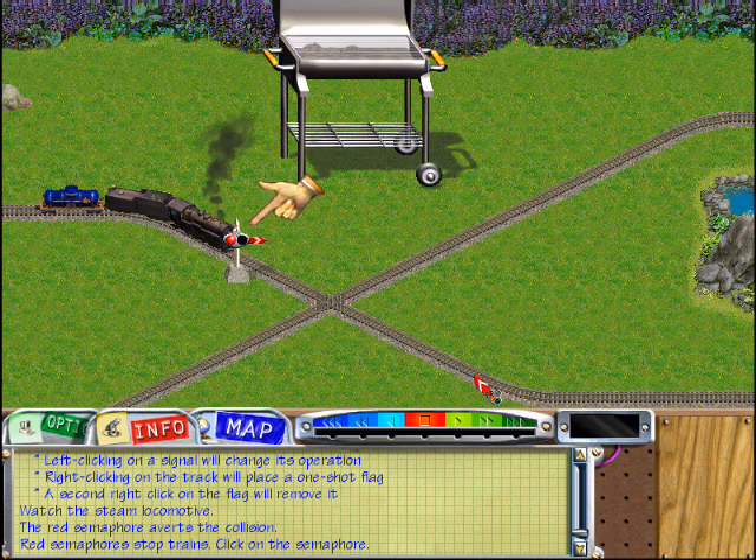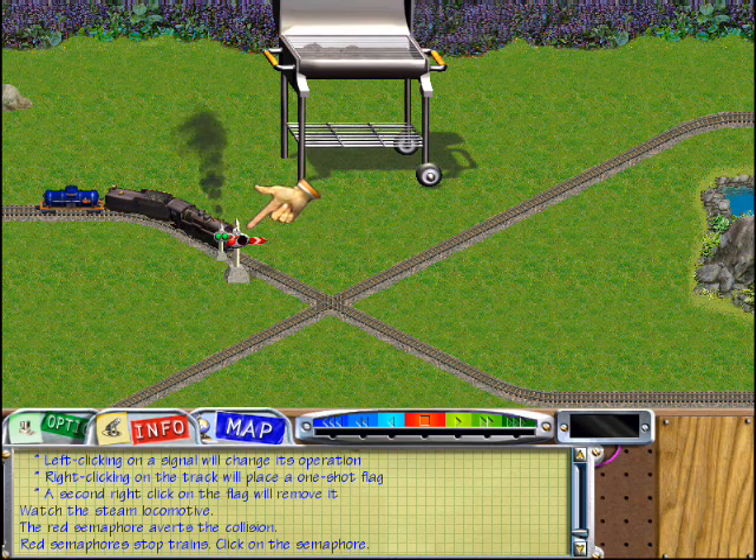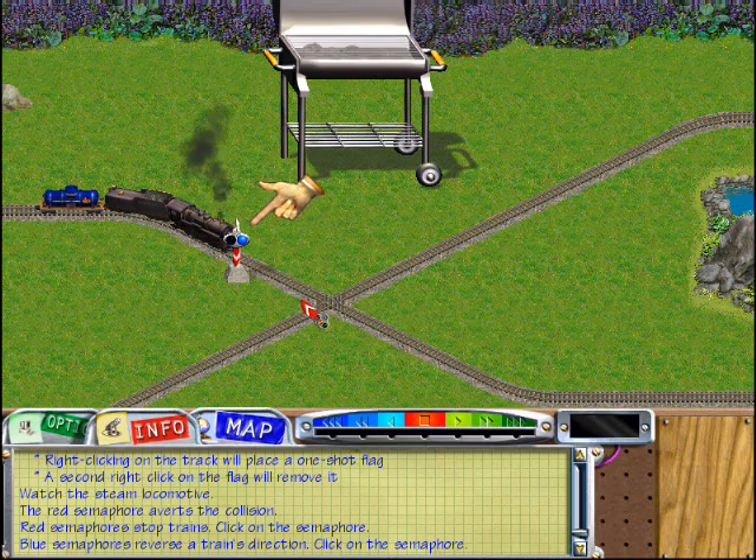The flashing red lights mean that a train will stop when it comes near this signal. Now click on the semaphore. The lights will change to blue. When a train approaches a blue signal, it will reverse directions.